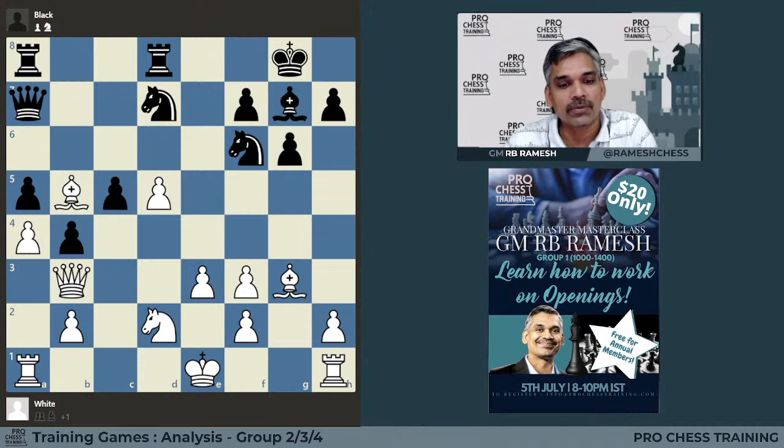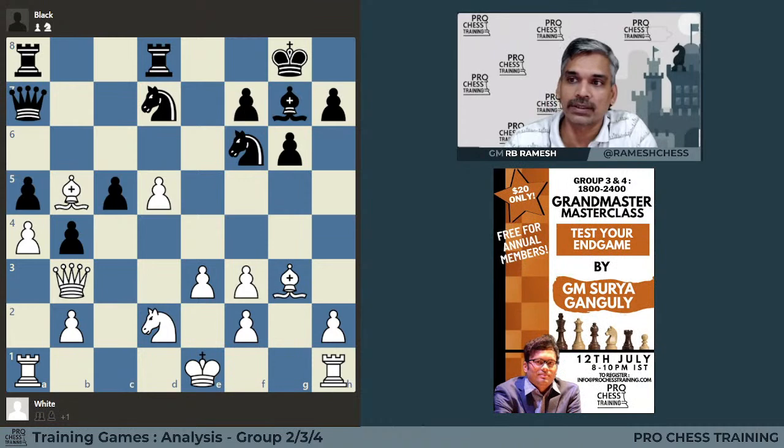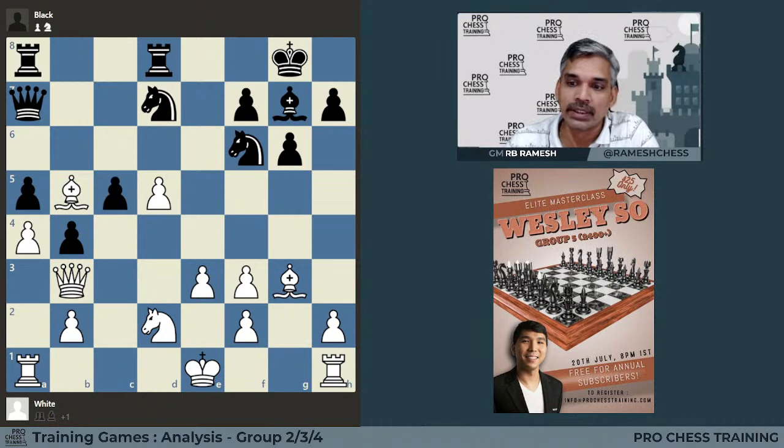But what happened? This game ended in a draw, and white was Boris Gelfand, rated 2761 when it was played 11 years ago. Having such a good position, he could not convert it into a win. Let us see why.